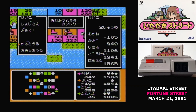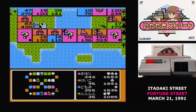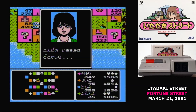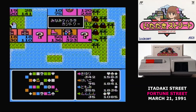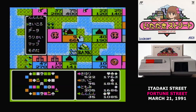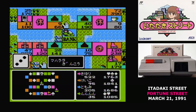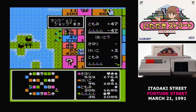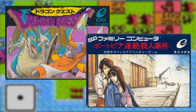Itadaki Street is a board game — a take on Monopoly. Your goal is to either earn a certain amount of money or have the most assets when the first person goes bankrupt. This first game in the series has the subtitle 'Watashi no Omise ni Yoktete,' loosely translated as 'Come by my shop.' Although it was developed by Game Studio, the company founded by Xevious creator Masanobu Endo, it was designed by Yuji Horii.